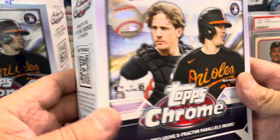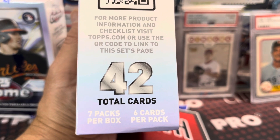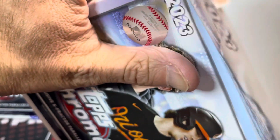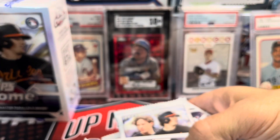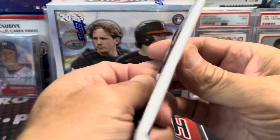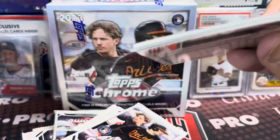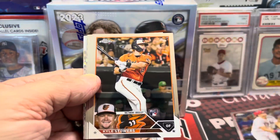So let's get into this. These are the mega boxes where you get 42 cards — 7 packs per box, 6 cards per pack, 42 cards in all. And you get the 10 exclusive X-Fractors in there, plus a chance at autographs and a chance at parallels. These have been looking pretty good; I opened one earlier on the channel. If you have a fat card, you usually have a parallel or an autograph.